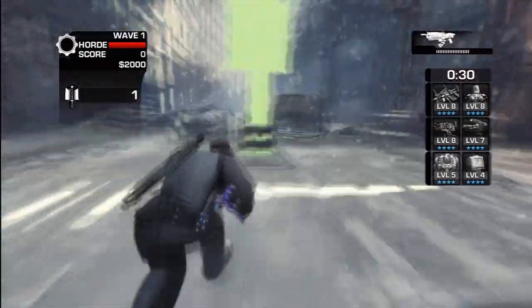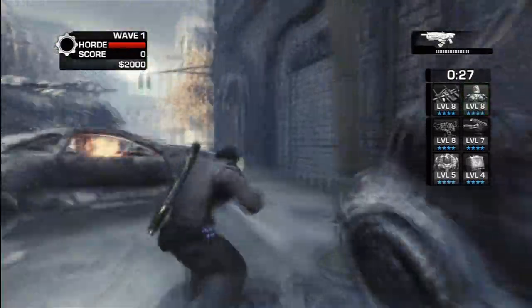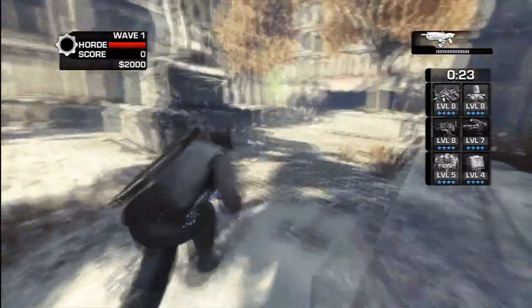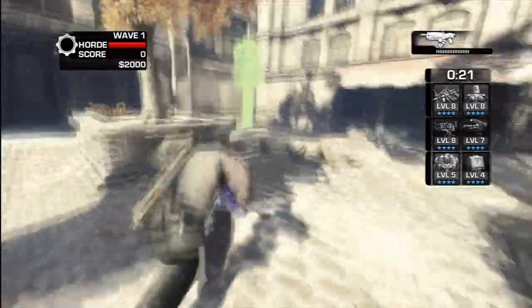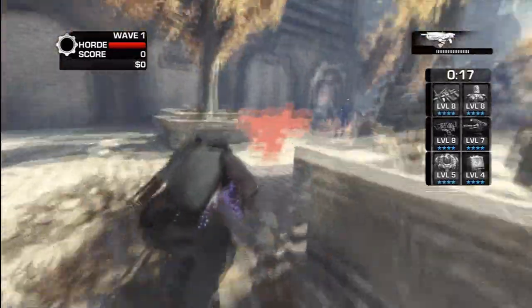Let's briefly talk about Raven while I run around here. This game would work better if it didn't have the Retro Lancer, because it's got good hit detection so you can have good gnasher battles. But the Retro Lancer is like carrying around a power weapon, especially on a map this small.